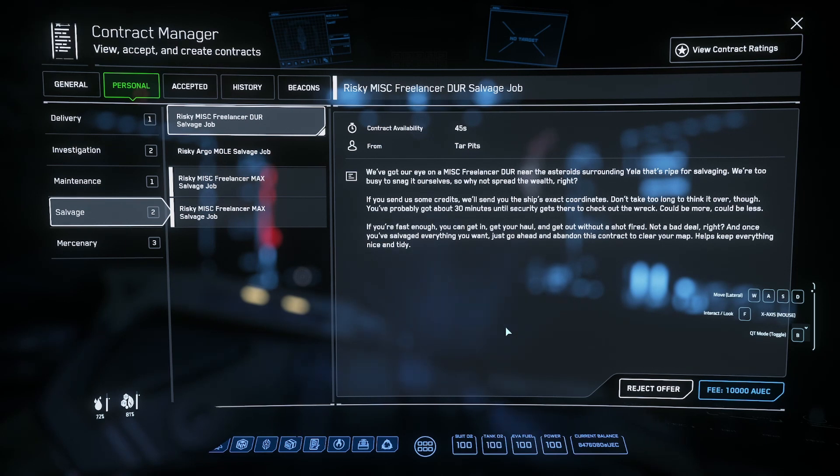These missions actually cost 10k each, so yeah it's a little bit of a risk. The risk isn't exactly in that regard — it's more that you have 29 to 30 minutes to get there and in theory salvage the actual ship physically using a Vulture or whatever. But we're not going to be doing that — what we're looking for is cargo.